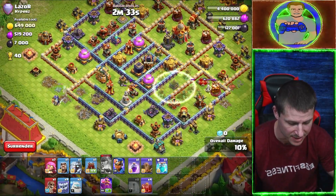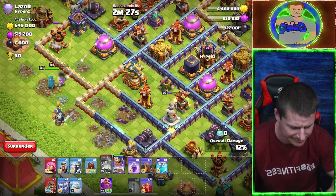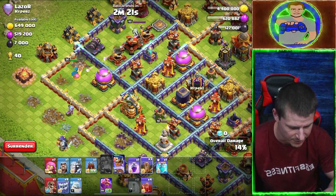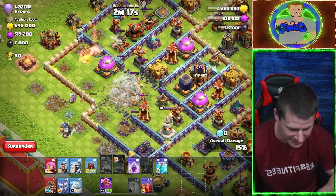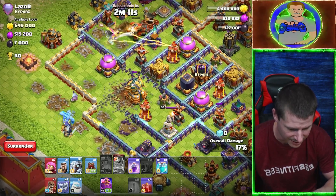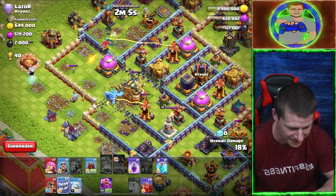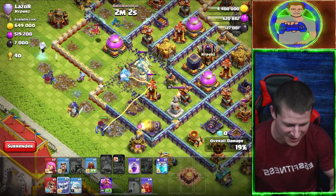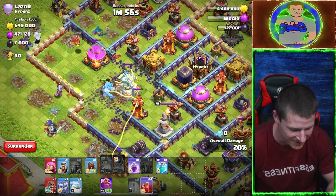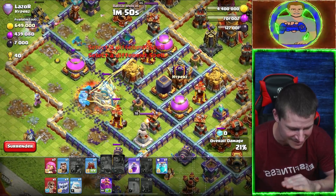I'm going to go Royal Champion... Royal Champion's not working. Earthquake spells — is that going to make it available to take out? Let's go Ice Golem and Electro Titan. Nothing ever goes where I want them to. Yetis, help me. Nobody goes where I want them. Ice Golem is going where I want him to. Skeleton Spells — take that out. Come on, Eagle Artillery, I want it gone. Are you kidding me? Maybe I'll use Super Archers. Take it out. Hurry up. I don't want it shooting you.